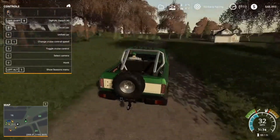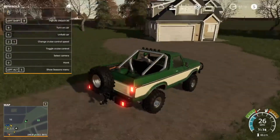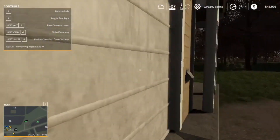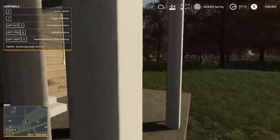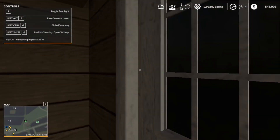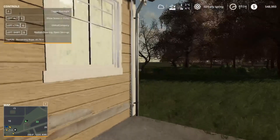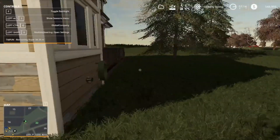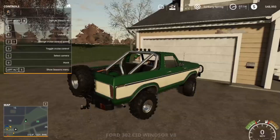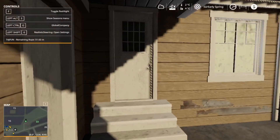It doesn't look like he's home. Let me go knock on the door and see. Hello, anybody home? Maybe Spark Brown? Nope, nobody's home. Well, I should just write a note here and stick it in that door.